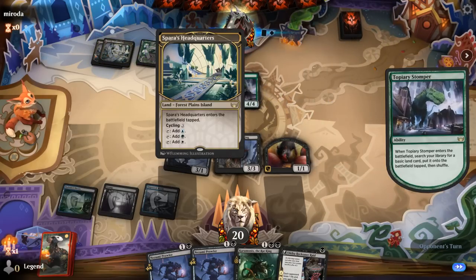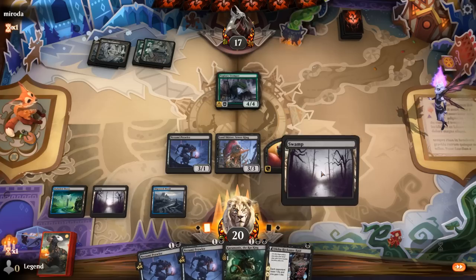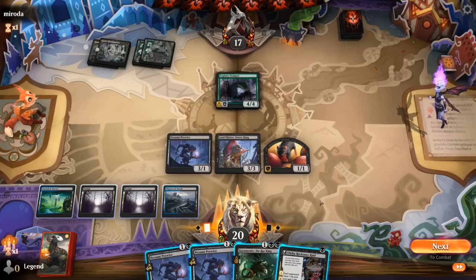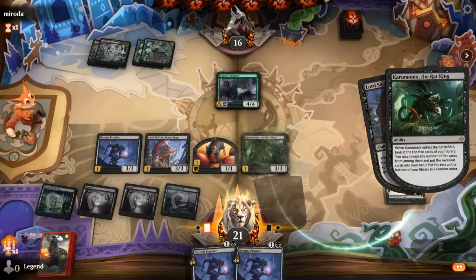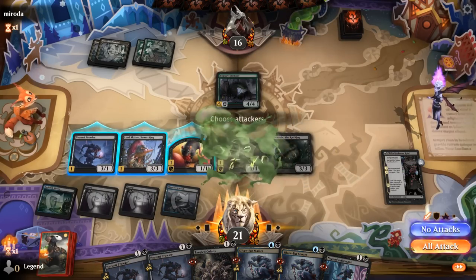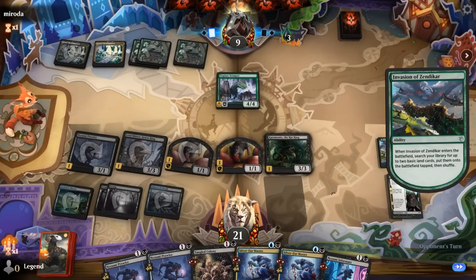Opponent looks to be on what seems like a multi-color ramp deck. We can keep attacking; could also ninjutsu the Prowler. Maybe double Prowler is the way to go if we want to play around a sweeper a bit better — Reckoner Raid plus a three-drop could also be decent. Let's find plenty of rats. Could have also picked up Lord Skitter with ninjutsu to avoid it getting swept up, but it's just going to be an Invasion of Zendikar — no Sunfall.